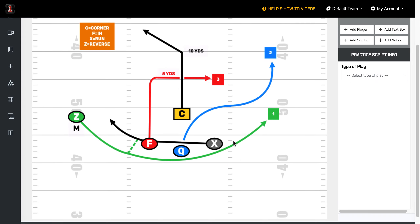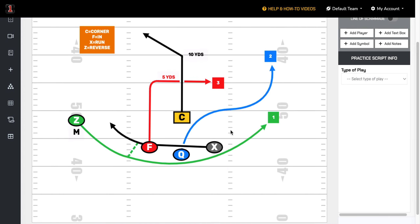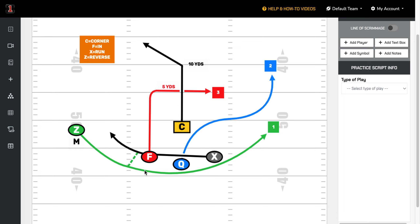When you've got 5v5 NFL flag rules, your quarterback can't necessarily run the ball — they've got that rule. So this gives you the ability to actually execute a handoff to the X.